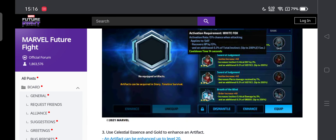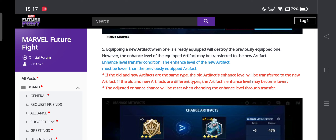Use celestial essence and gold to enhance an artifact — artifacts can be enhanced up to level 20. Celestial essence can be obtained by dismantling artifacts or through Tamlin Survival. If you equip a new artifact when one is already equipped, it will destroy the previously equipped one, similar to Urus. However, the enhanced level of the equipped artifact may be transferred to the new artifact.